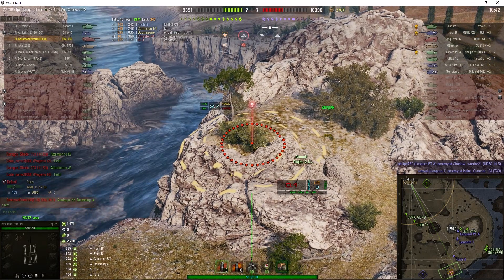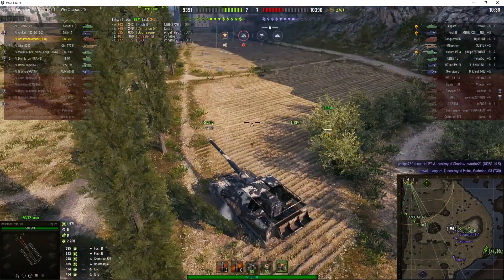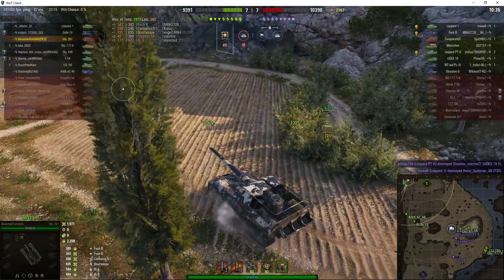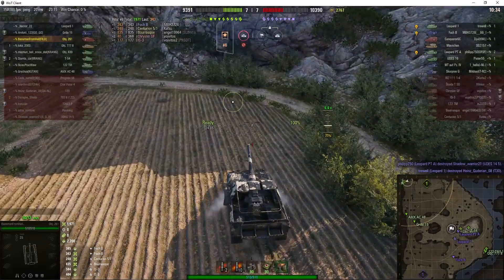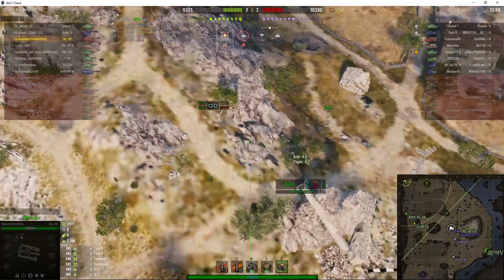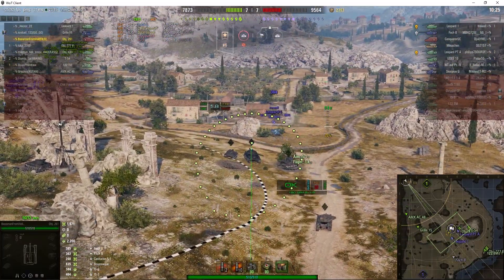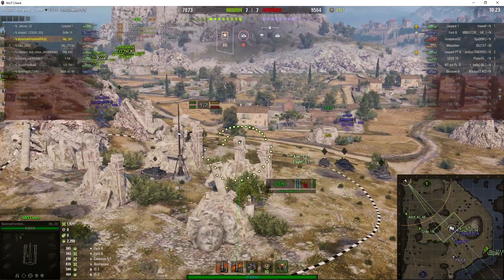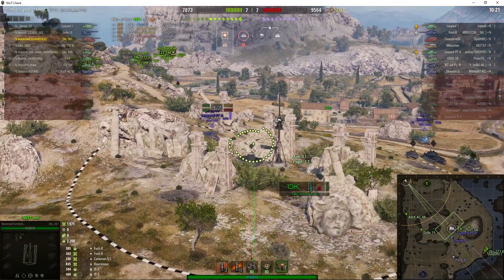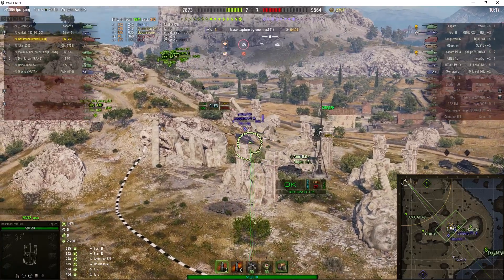The enemy arty in this game is the Conqueror Gun Carriage. He might not be able to shoot all the way — but there was somebody in that bush, because the bush ate the shell and there was no explosion. So we know he hit somebody. I have a suspicion it's probably a Scorpion G, because the enemy team has a Foch out in the open, a Waffenträger, an Alpha Panzer Fiat, and a Scorpion G — and the Scorpion Gs tend to go to that little spot, the sniper nest.